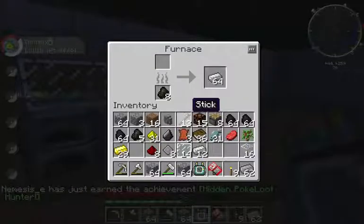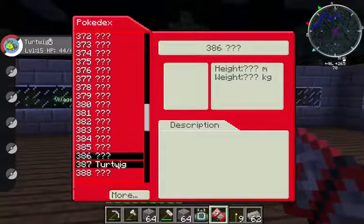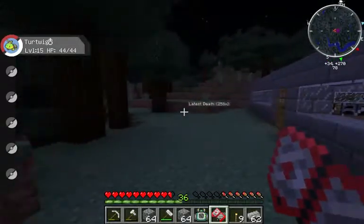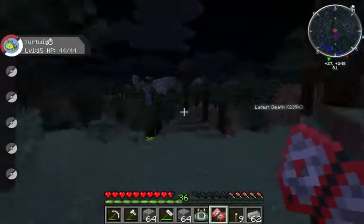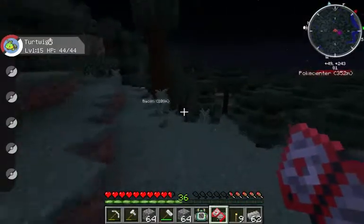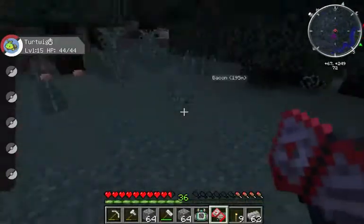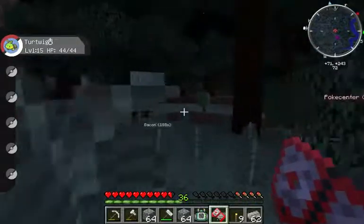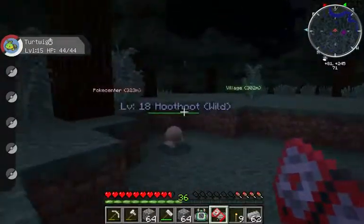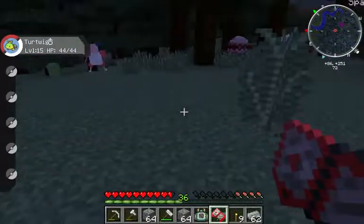You're supposed to walk up to a Pokemon and right click. Let's find a Pokemon. Come on, Pokemon. I just wanna take your picture with my Pokedex. Come on now. Right click. Yeah, I have a Pokemon.